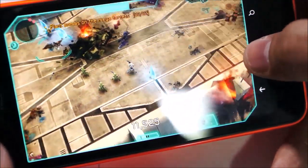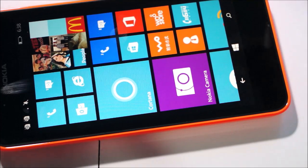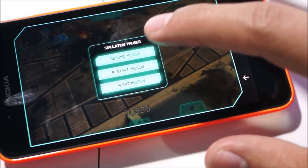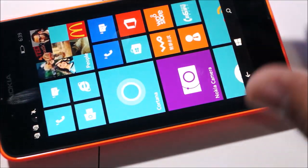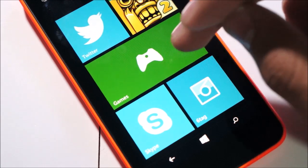One thing to check out is how the game resumes. So if you just hit the Windows key — say you got a phone call or whatever and you want to head back into the game — if we hit the back button, it resumes straight into the mission without having to wait for any resuming screens, which is pretty cool and definitely a nice feature.